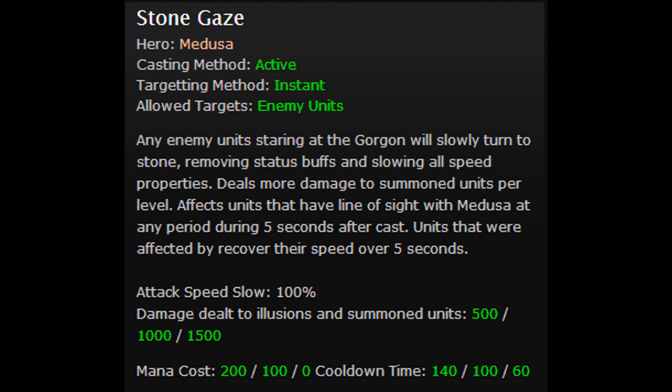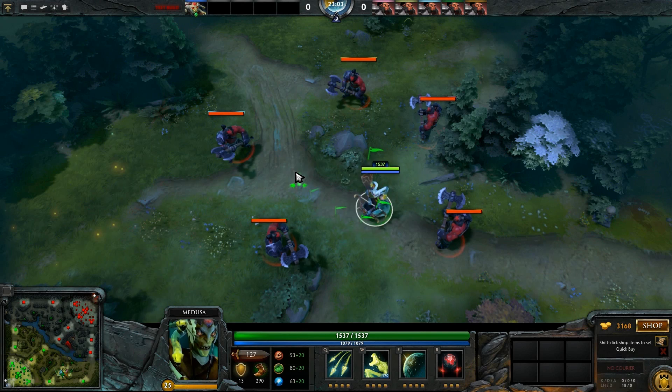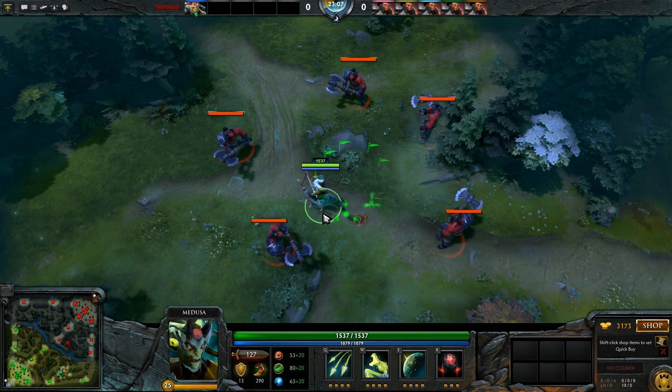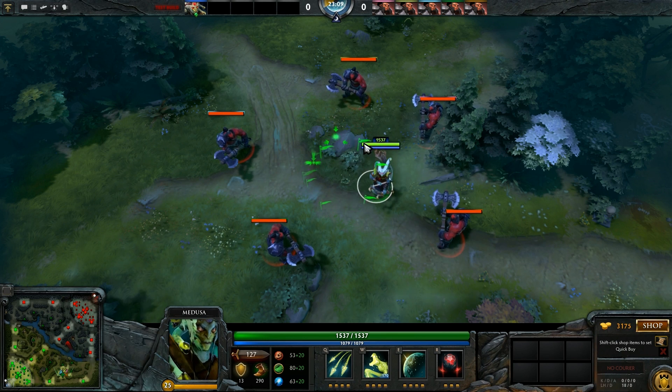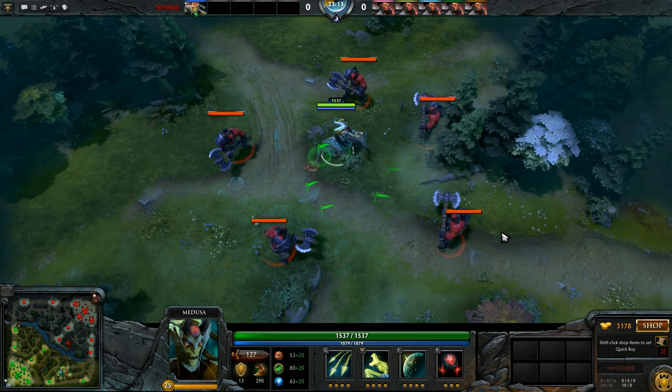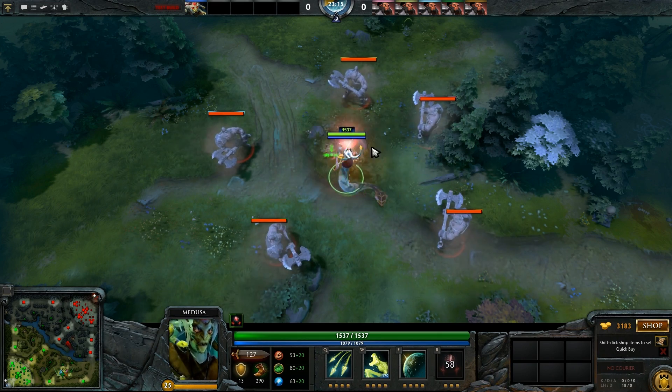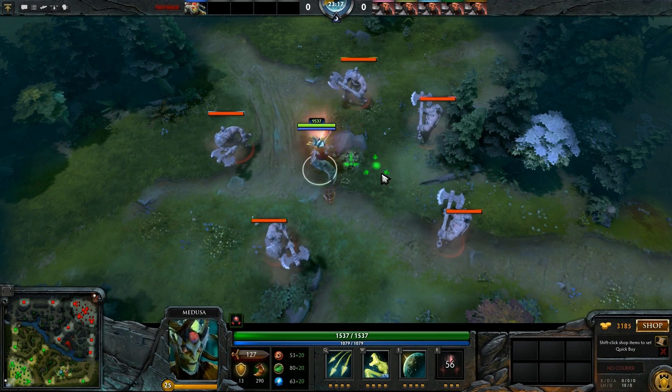Medusa's ultimate is Stone Gaze, which will reduce the attack speed of enemies within her line of sight by 100% and stop their movement for 5 seconds. Over time, the units will slowly start to regain their speed. Stone Gaze costs 0 mana at level 3 with a 60 second cooldown.